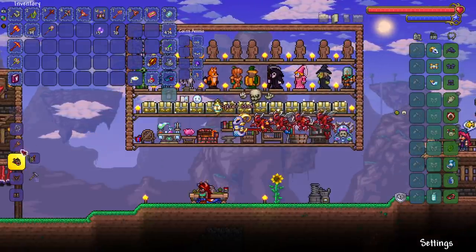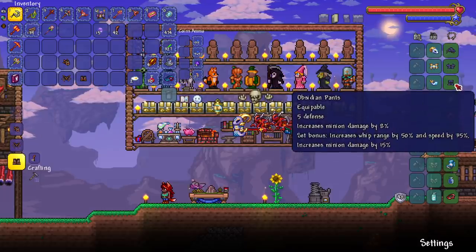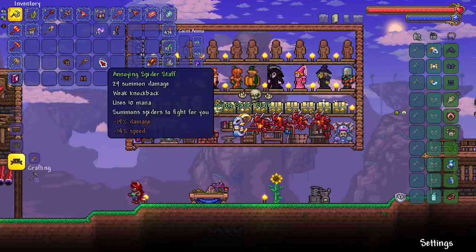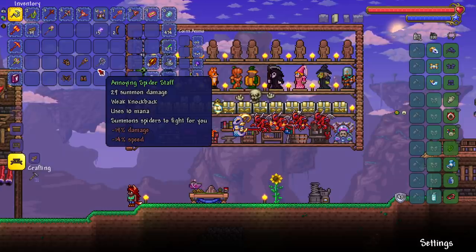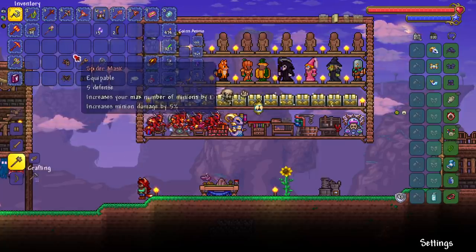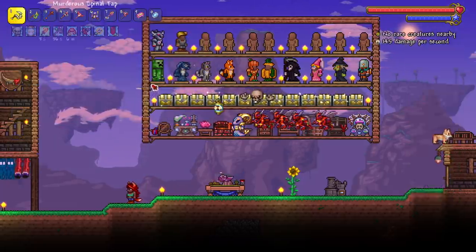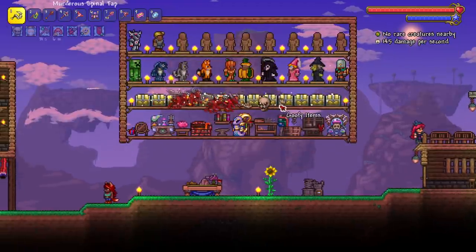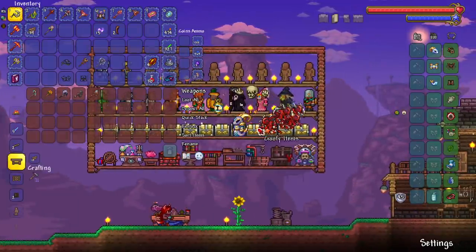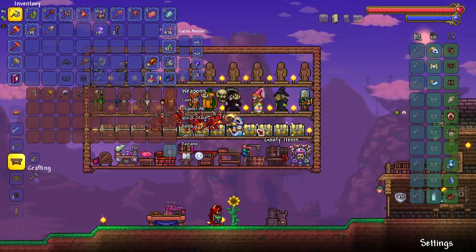Let's craft our next armor set — it is time to retire the great obsidian armor set, or once-great, because Re-Logic couldn't give me one more week to use it. Our defense and damage should go up. We got 15 Souls of Night but probably can't use those yet. I don't have a guide anymore — I forgot I killed him. I didn't get a Firecracker, which is kind of annoying. I'm not sure what summons to use to refight the Wall of Flesh.